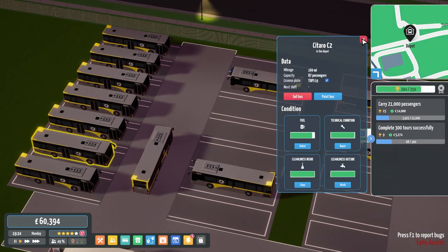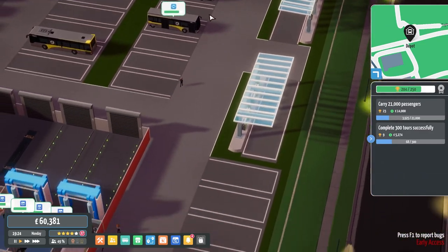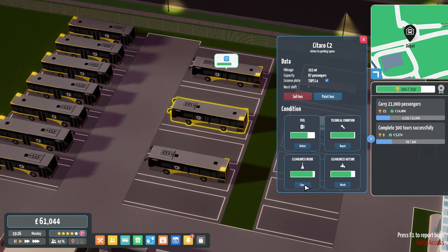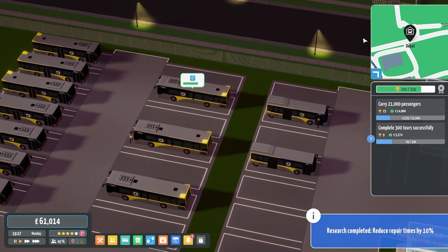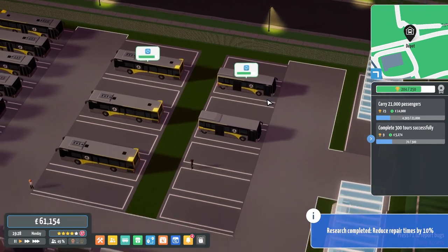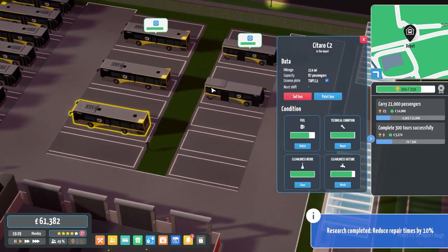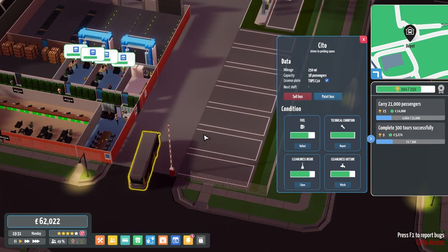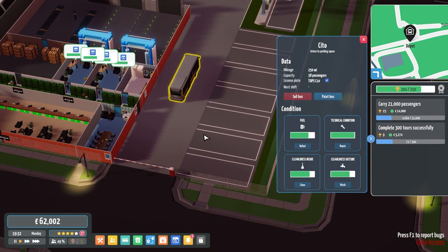Research wise everything's getting researched, which we need. We don't need any more solo buses — we're just looking for the double deckers now. Everything is coming through. We're getting buses back from the day so we can get all these cleaned up and ready to go back on routes for the morning. We now have 14 of these — we've purchased more so we've got 14 of these buses, 14 C2s, and 14 non-C SITO buses.